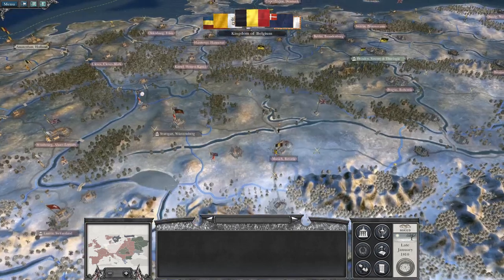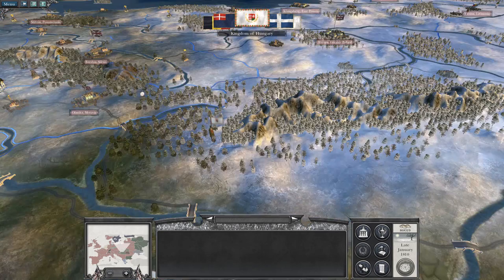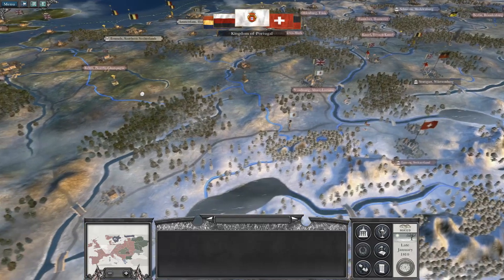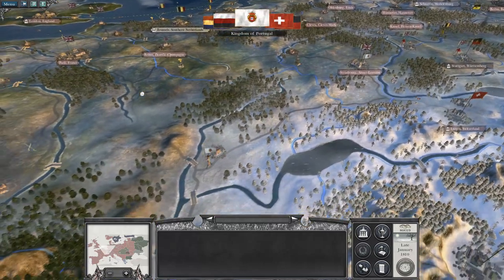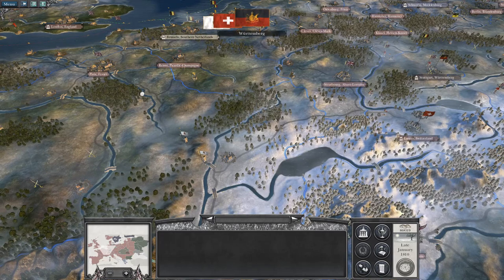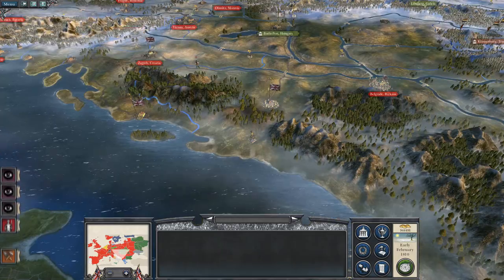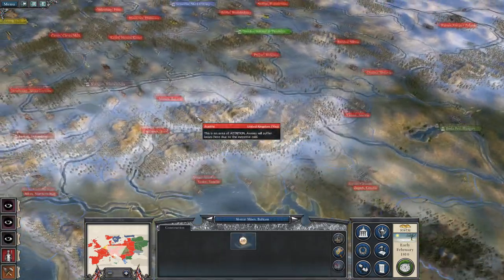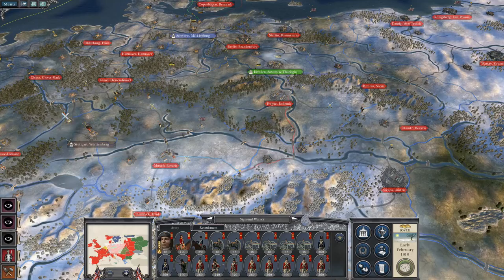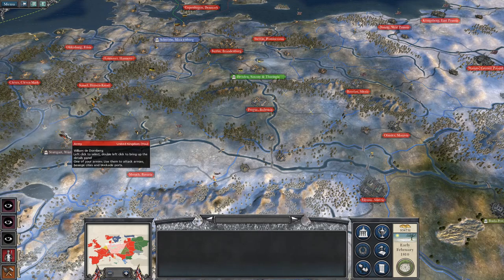Sweden's looking a bit fidgety now they've lost their main trading partners. They're not going to trade with the Russians and they're not trading with us because we're at war. These armies up here near Stuttgart — let's take Sigmund Werner and start moving you up to the Russian front. Same with you, and same with you, William.